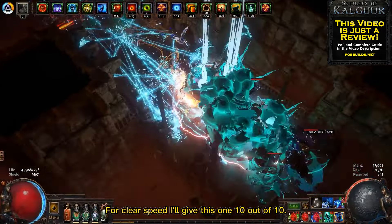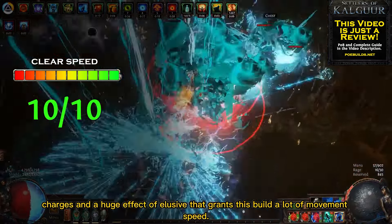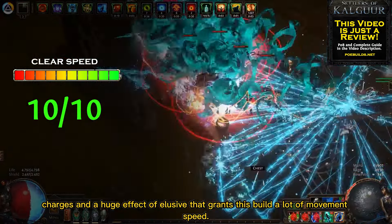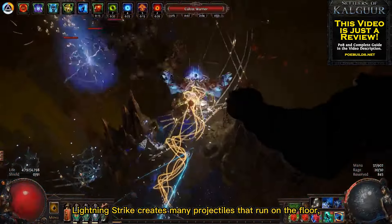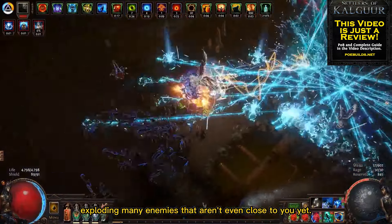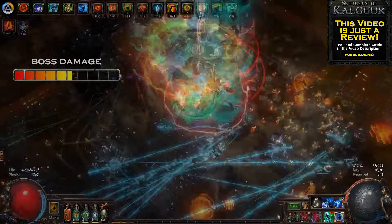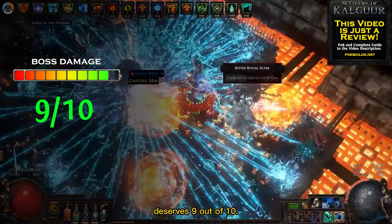For clear speed I'll give this one 10 out of 10. As mentioned before, you have frenzy charges and a huge effect of Elusive that grants this build a lot of movement speed. Besides that, Lightning Strike creates many projectiles that run on the floor, killing enemies that aren't even close to you yet. The boss damage is also amazing and deserves 9 out of 10. Lightning Strike just received a big damage buff and this build is an awesome boss killer.